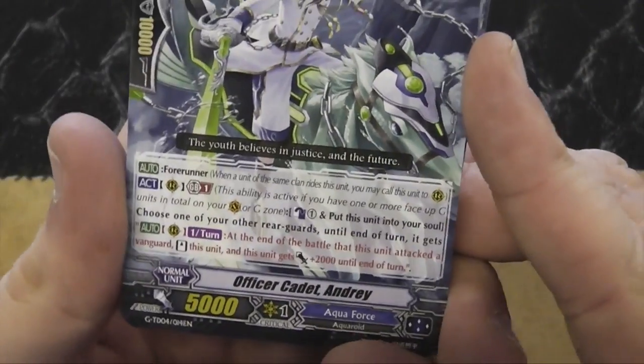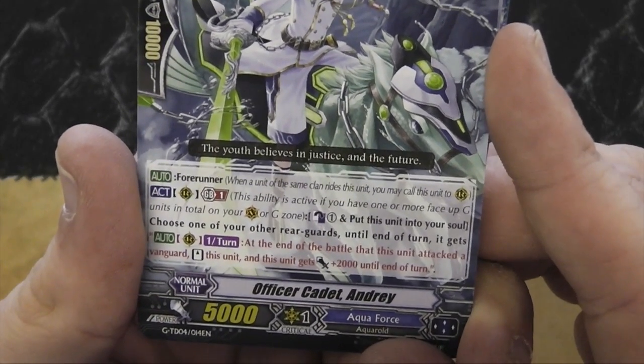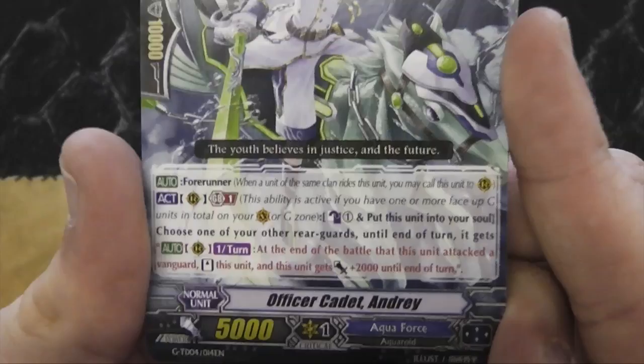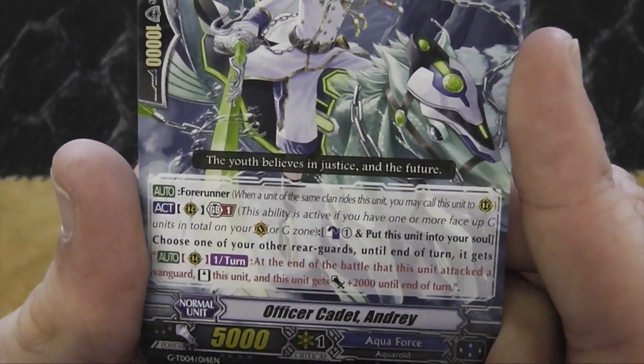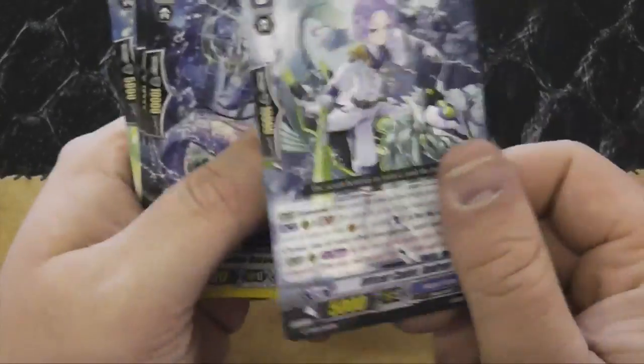The starter — Officer Cadet Endry. GB1, counter-blast one, put this unit into your soul, choose one of your vanguards and until the end of the turn it gains power. At the end of the battle this unit attacked, stand this unit and it gains plus two. Nice starter, really.